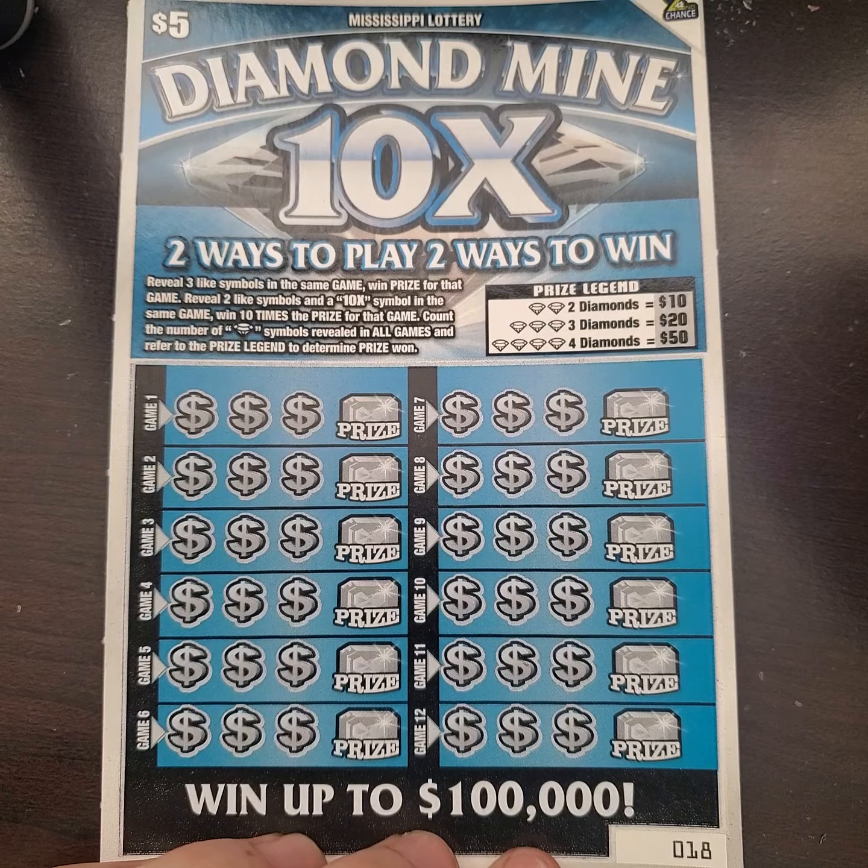Hey y'all, it is Magnolia Money and today I have a $5 Mississippi Lottery Ticket. It's the Diamond Money 10 Times, where you need to find three like symbols, or two symbols that are alike with the 10 times, and you win 10 times the amount.